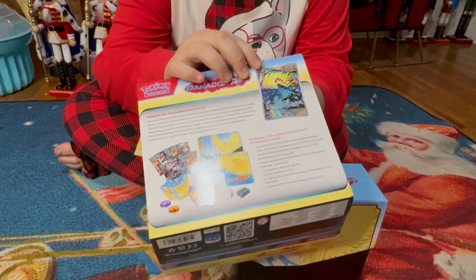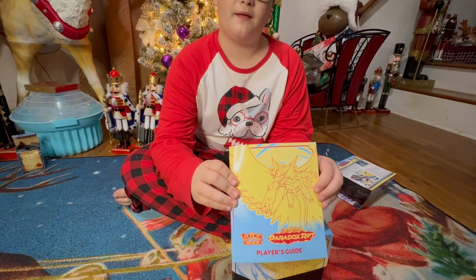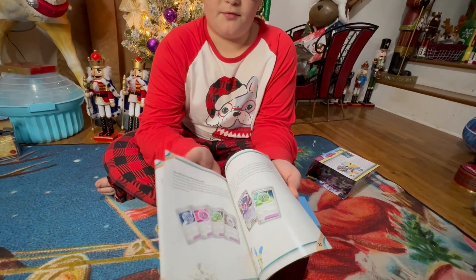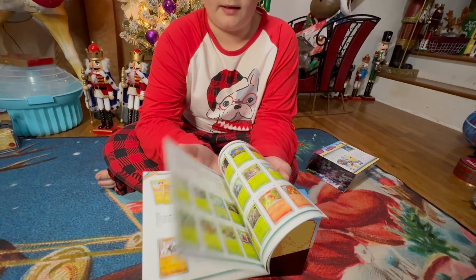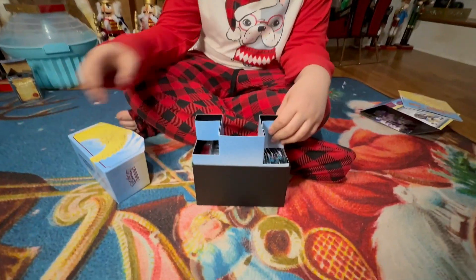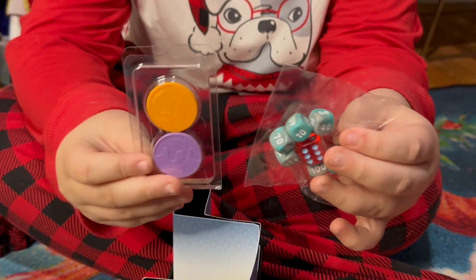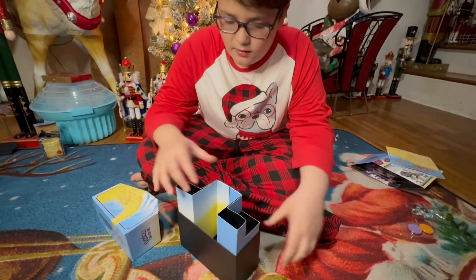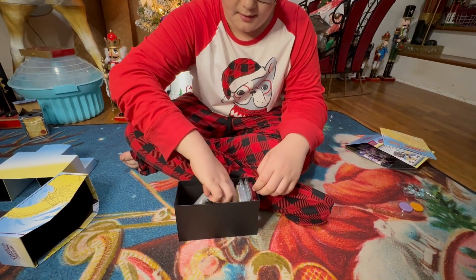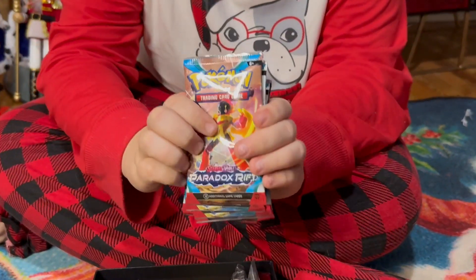Here's the promo card, which we will be getting to in a little bit. Here's this little booklet that comes with it — it's pretty cool — with a few pages about the Pokemon cards and stuff. All right, let's get into the box. First we got these dice and coins, pretty cool.